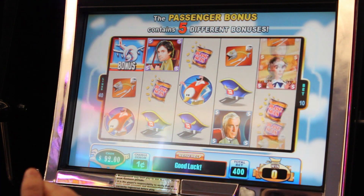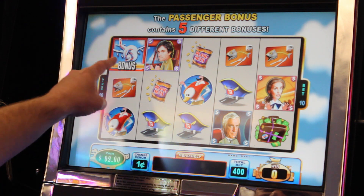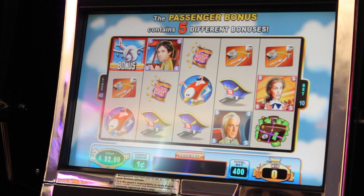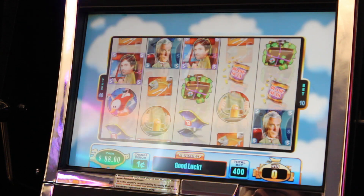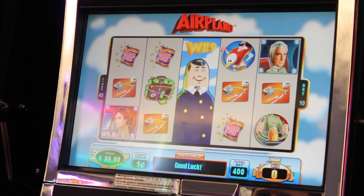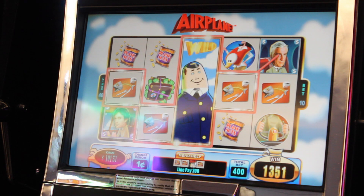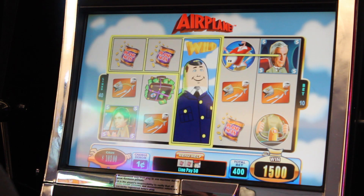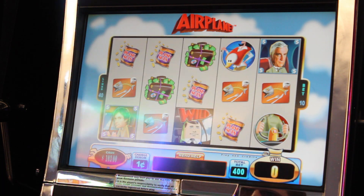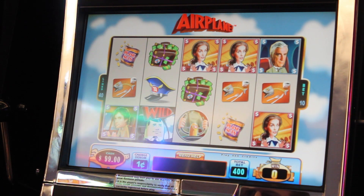We'll get a bonus early on. All we need is two for a bonus — get the passenger bonus. It has to be easy, it has to be something good. $15, I will take that to start. The wilds do expand the entire column.